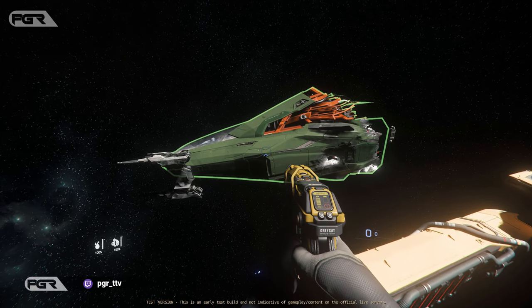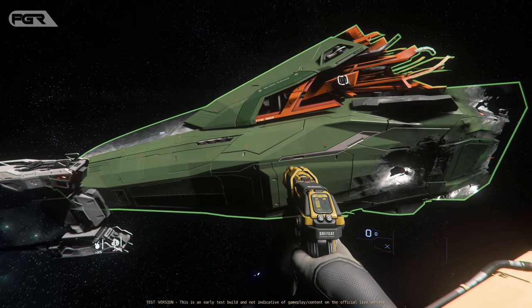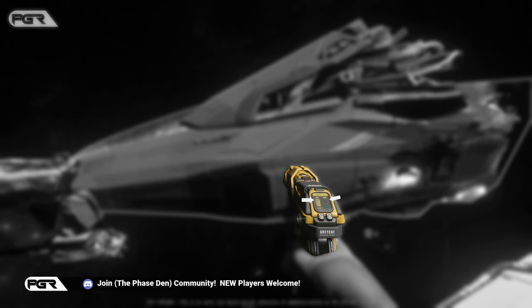In order to salvage a vehicle or debris, you need to make sure the shield is completely off. The default mode is salvage mode. The left bar is the battery, the right bar is the can capacity, and the icon below signifies the hull stripping mode.